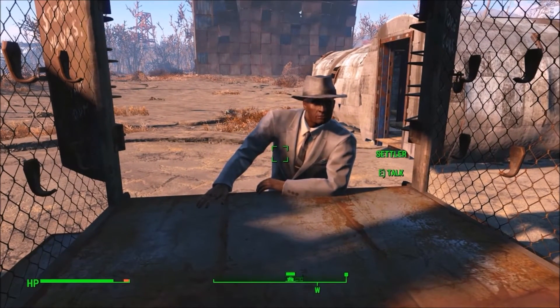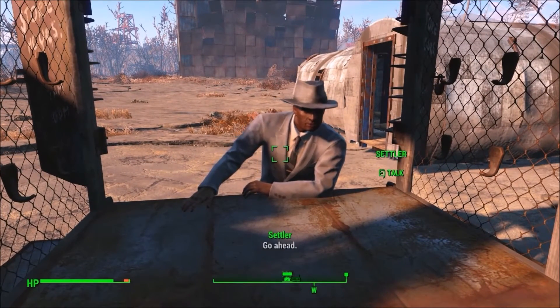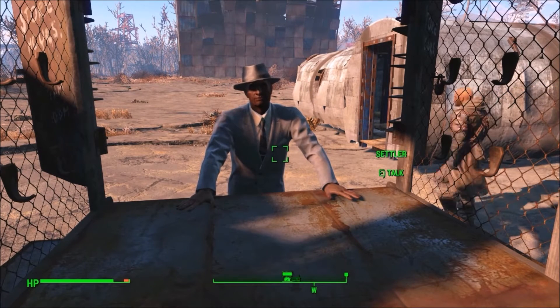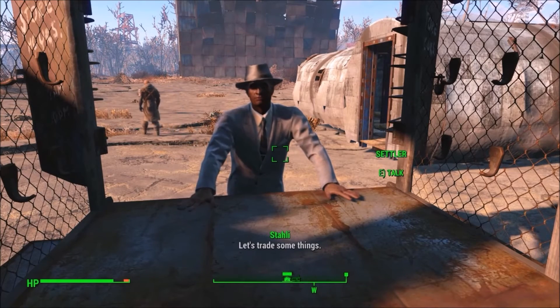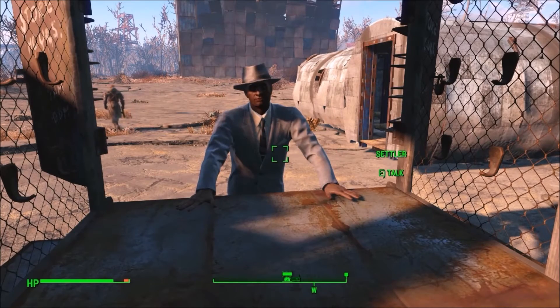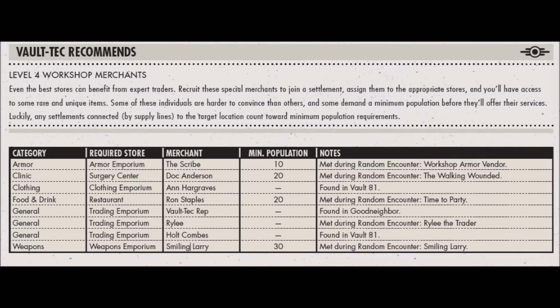Real quick on shops. Local shops are worth it if you invest in local leader and the caps collector perks. This allows emporium level shops to have a 700 plus cap allowance, carry junk and clothing, as well as weapons and armor. Please note that the shops work from 8am to 8pm. If you assign a shopkeeper at night or in the morning, you may think he's glitched with no shop inventory or no offer to buy, so just wait for business hours. There are also unique emporium traders in the world that can be recruited manually, providing access to rare and sweet unique items. This list can be found in the Fallout manual.